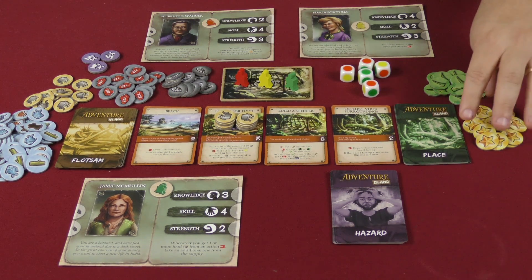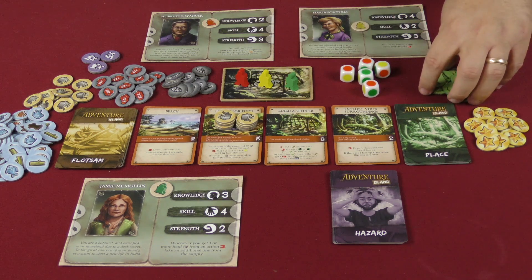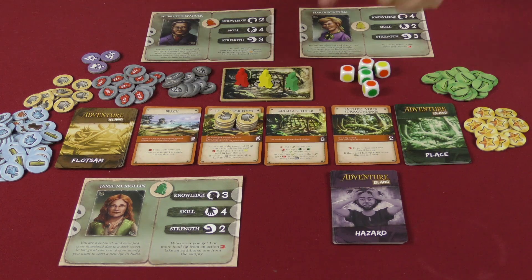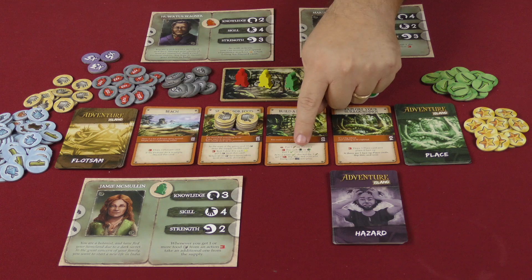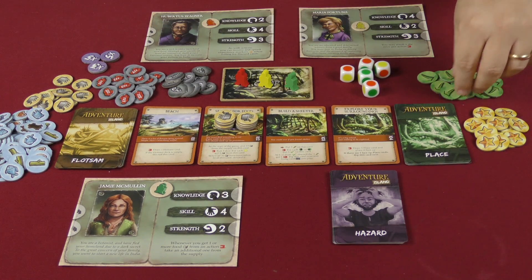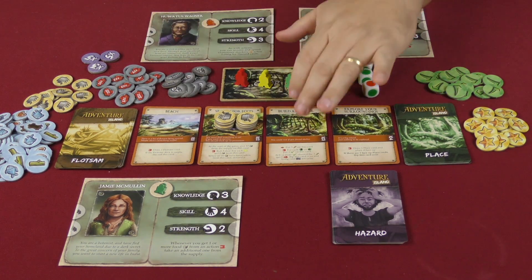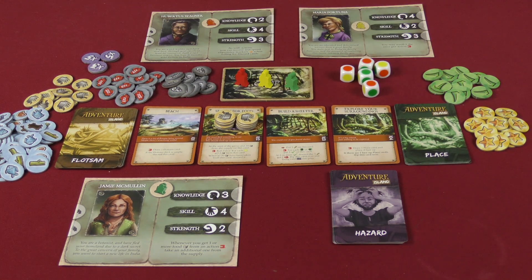There are also experience point tokens you can take whenever you fail a dice test. Some cards have multiple steps that need to be completed — for example, building a shelter requires a strength test and for every success you put a progress marker on the card. Once you have six or more, you take a fatigue token because you've built the shelter and you're tired, and then a new card comes into play.